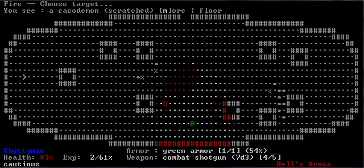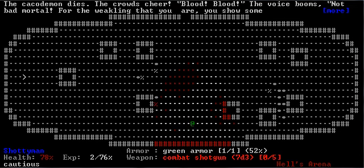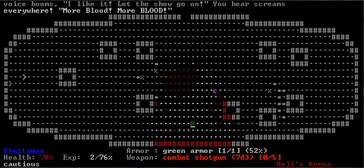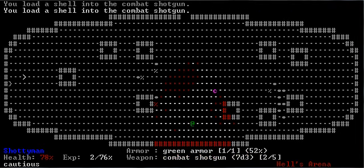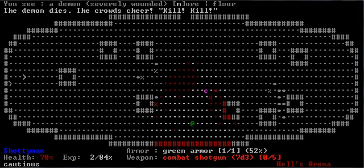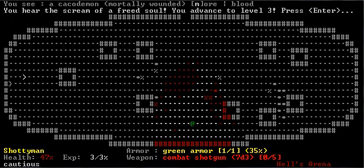Oh wait, we got a chocolate demon. What are those things actually called? Cacao demons. They're really big jerks. They're basically imps, but like 20 times better. They have a lot more health. They also have an area of effect ranged attack. They do a ton of damage in melee. You are really getting screwed with these spawns.